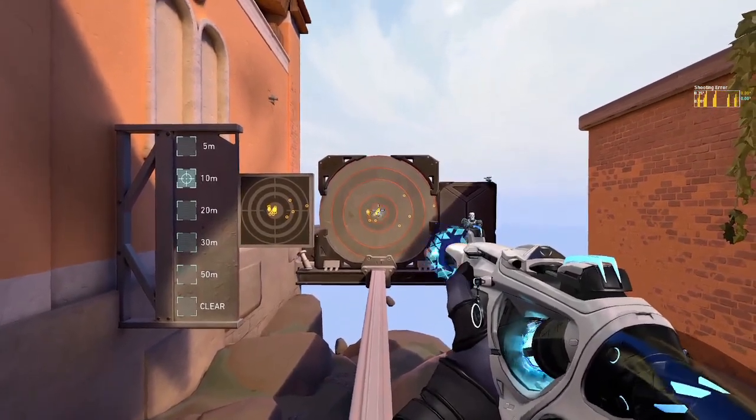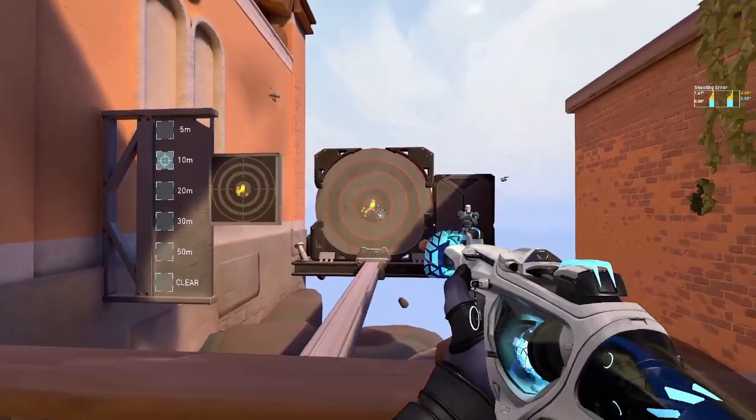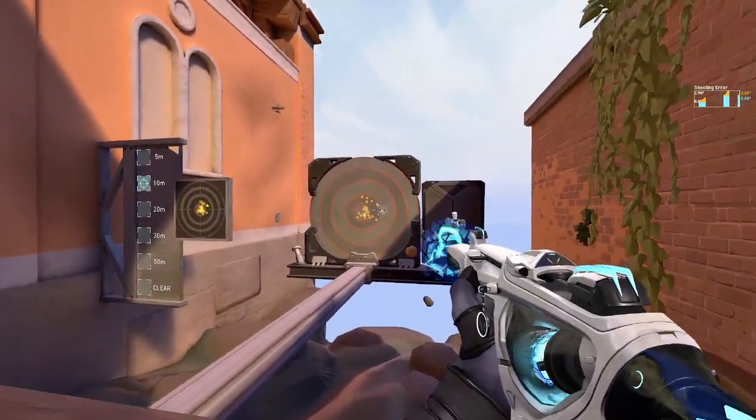Crouch walking, also known as crab walking, is the next most accurate, but is rarely used since you move so slowly you might as well just stand still and take the improved accuracy. Shift walking is the next most accurate, which you also want to avoid for the same reasons.